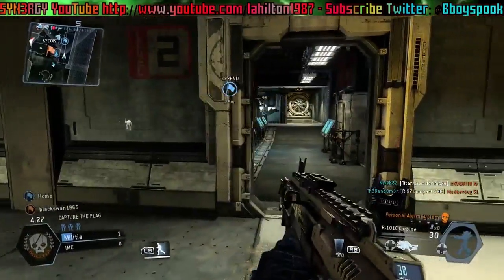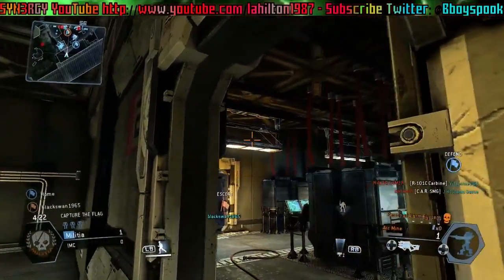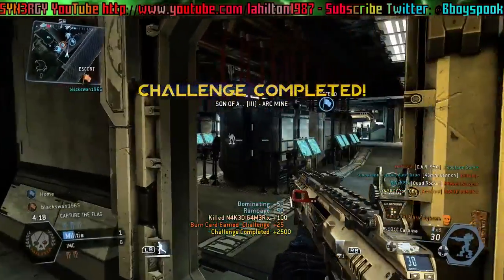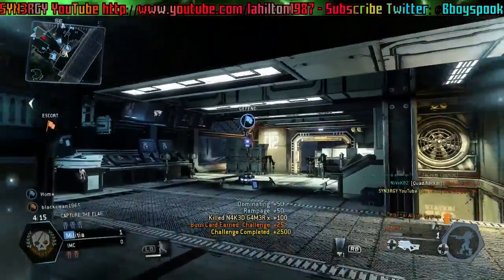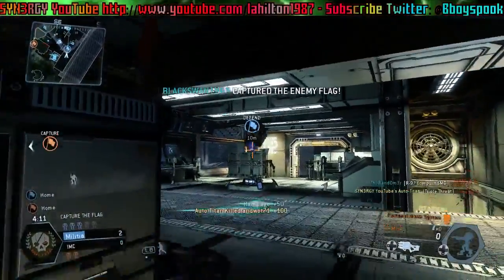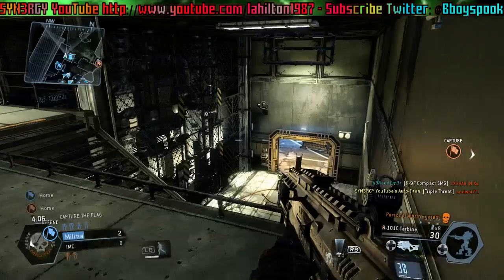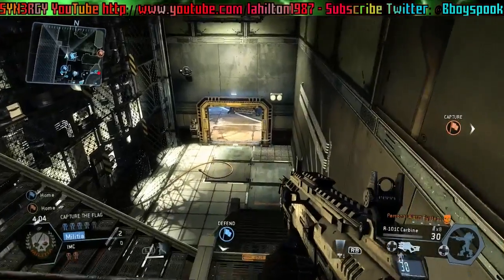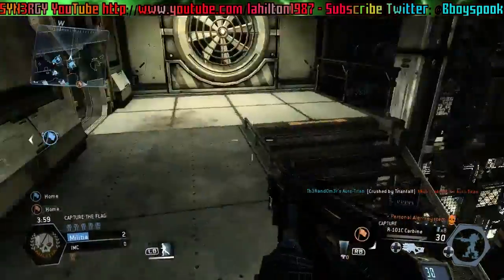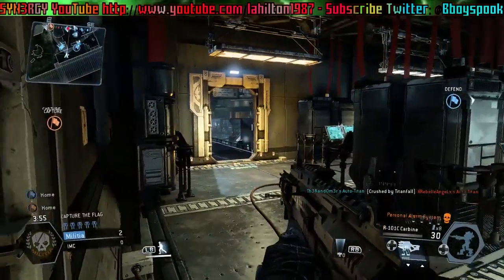For the first part of this video it's going to be a little boring to watch because there's not too much action, but it is a CTF game. I've got a public player I picked up called Black Swan and I'm letting him do the flag catches so we can get all the points. You can get fast XP - I obviously don't need XP anymore because I'm ranked G10 at rank 50, which took me about three days.